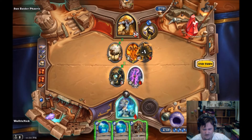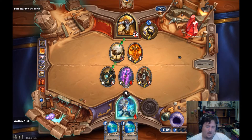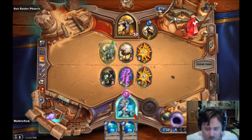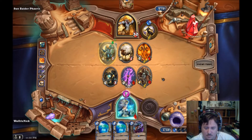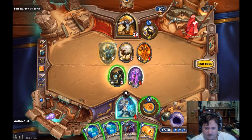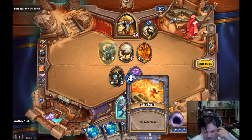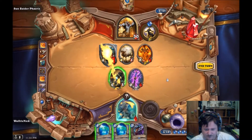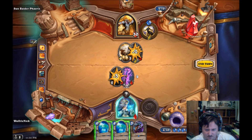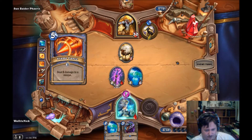I get rid of that one because he's going to cast a spell - I'll get cards. Let's see how he goes. What was my secret again? Oh, Ice Barrier - cool. Or not. Ping - viable.